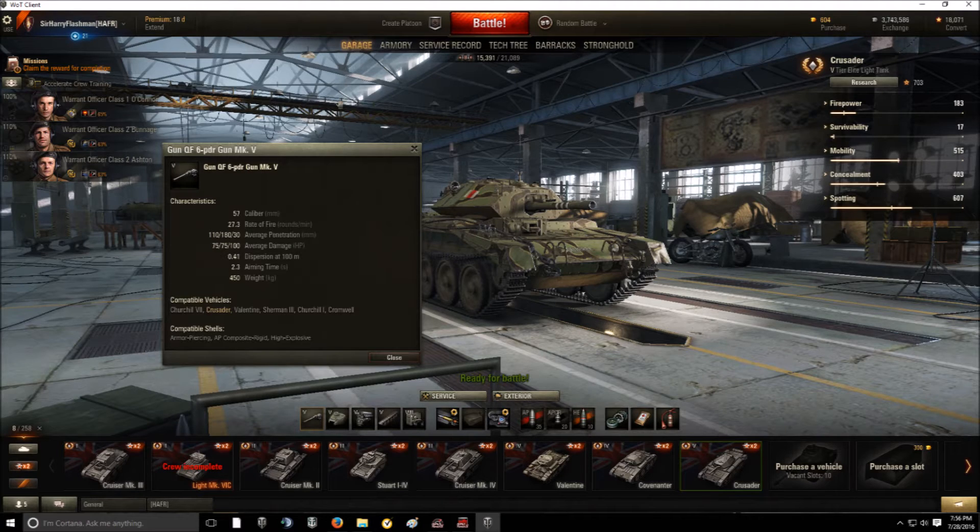If you decide to keep the Crusader, unlock the top gun — the 6-pounder Mark V. 27.3 rounds per minute rate of fire is amazing. Throw a rammer on it and use Pudding and Tea to boost crew skills; I've got my reload down under 2 seconds. 110 pen for AP, 180 for APCR, 75 damage for both. HE rounds are 30 pen, 100 damage. The 0.41 accuracy is a real weakness — rounds fly all over the place — and the 2.3-second aim time means you must choose between waiting to aim or just spamming rounds.